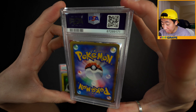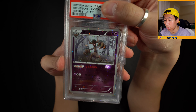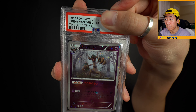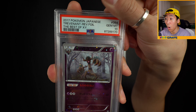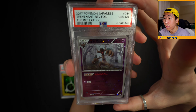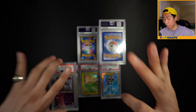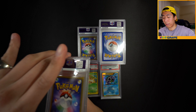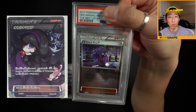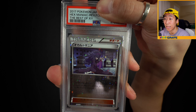I wonder why it's a 9. Next one - Best of XY reverse holo Trevenant. Reverse holos in general are just really hard to produce perfectly, so I wouldn't be surprised if it's an 8. But we get a 10! This is a very clean copy of a Trevenant reverse. People call it the snowflake holo - I really like that holo pattern they've done for the XY Best of XY reverses.